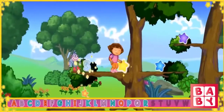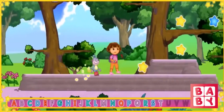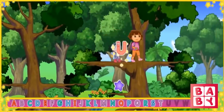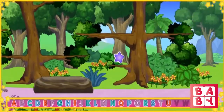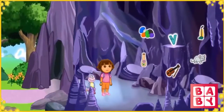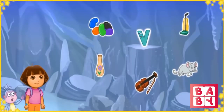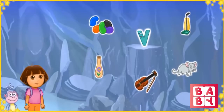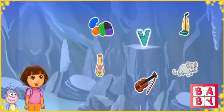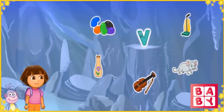¡Mira! We made it to Letter Cave! That letter is stuck up on that rock! We need your help to get it down. To get the letter down, we need to click on three things that start with the letter Z. Yes! Zebra starts with Z! Zero starts with the letter Z! Way to go! Zipper starts with the letter Z! Zebra, zero, and zipper all start with the letter Z!